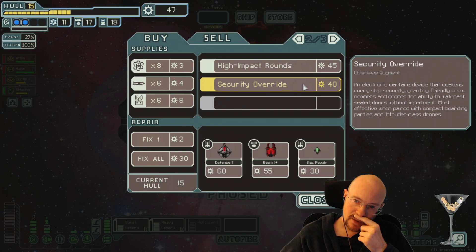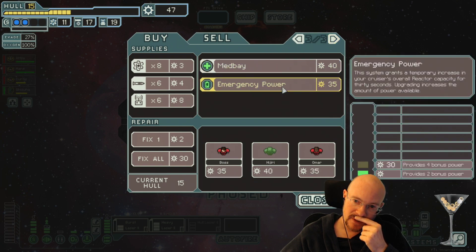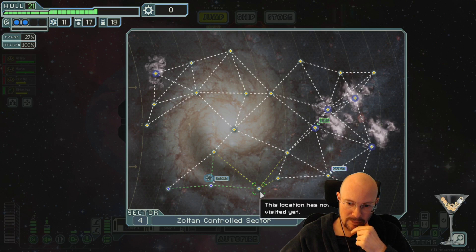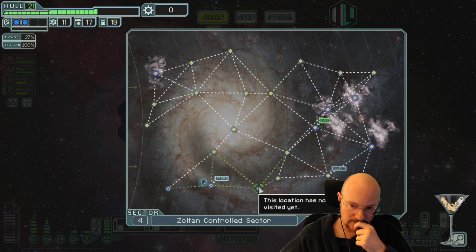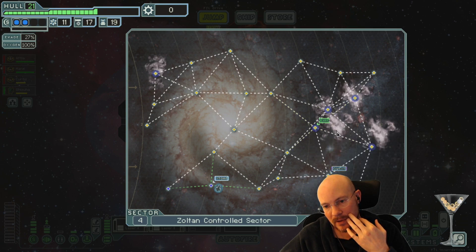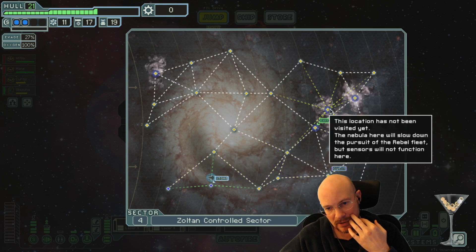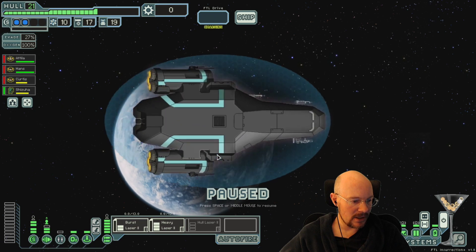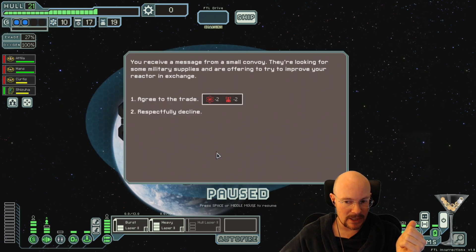Security Override - weakened enemy ship security, walk past sealed doors. Okay, that's pretty interesting. Let's get the backup battery. Honestly, I'm feeling pretty far behind right now. Three nebula jumps over here. Does it make my crew phasing, or does it just limit their doors to level one or zero? Seems like the way it described it, they become phasing, but I don't know. It grants them phase walk, okay.